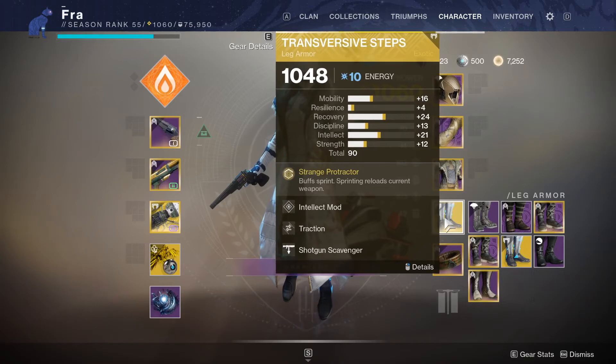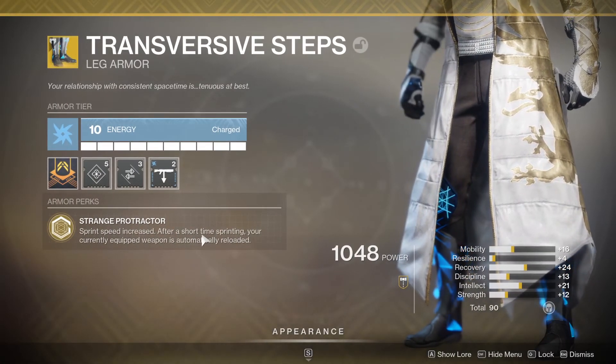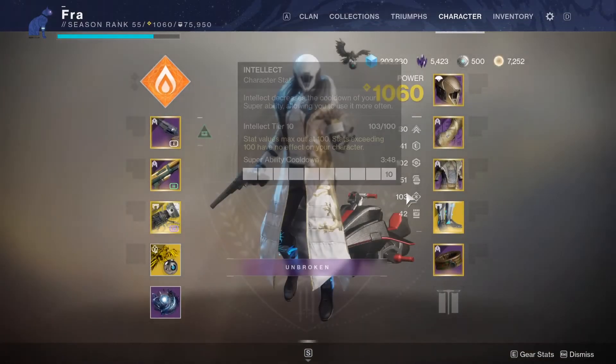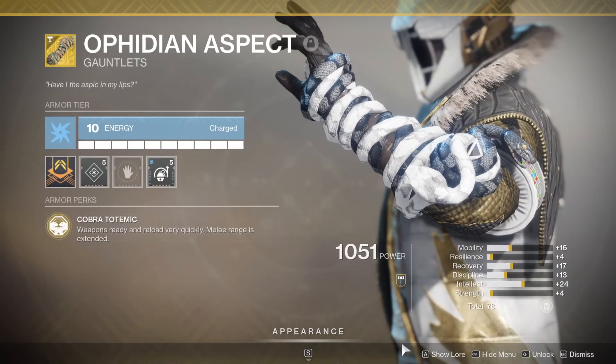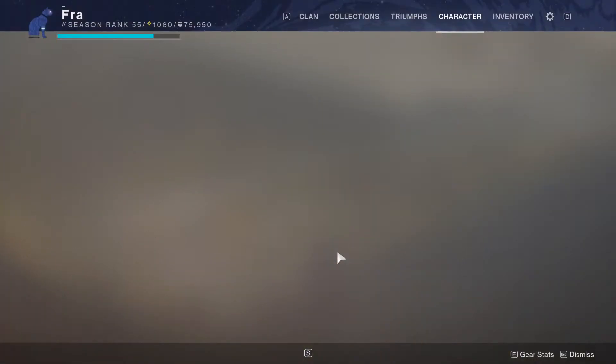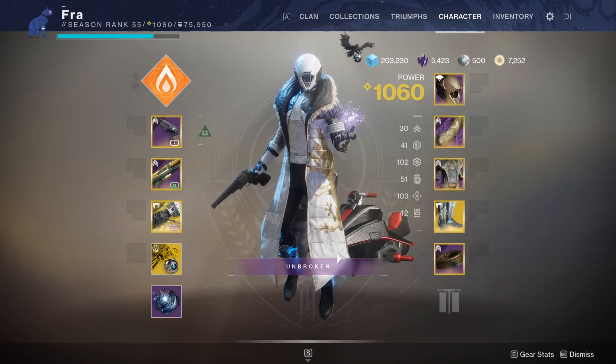I already really like the Transversive Steps while shotgunning because they improve your speed a lot and they also reload your guns while you're sprinting, so you can definitely ape better. But the Fading Aspects also increase your melee range and they improve your weapon handling and reload speed a lot too, so they're both very good.